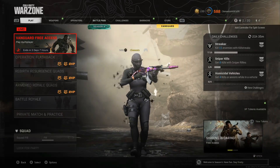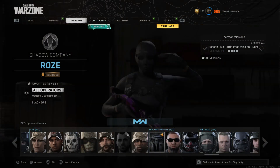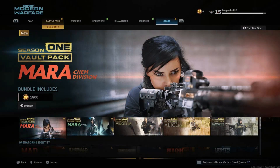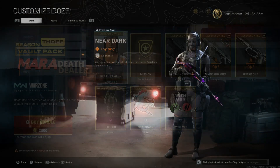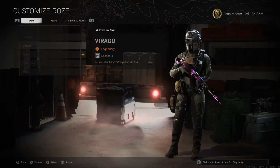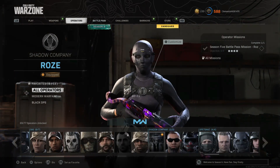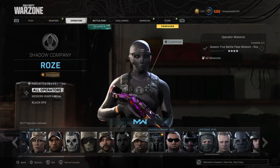According to leaks — not confirmed — the Rose skin will be made available once again as a vault pack at some point during the Operation Flashback event. This makes sense because we've seen vault packs before from past seasons — a few Mara skins, the Death Dealer skin, the Season 1 skin, and a few operators have all been given vault packs and made available for purchase in the store.